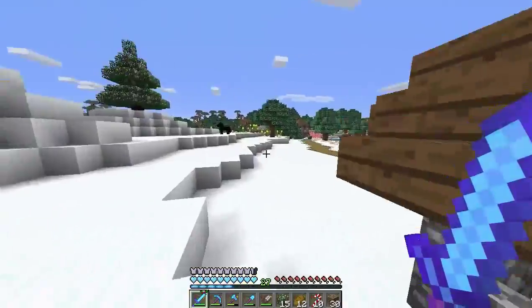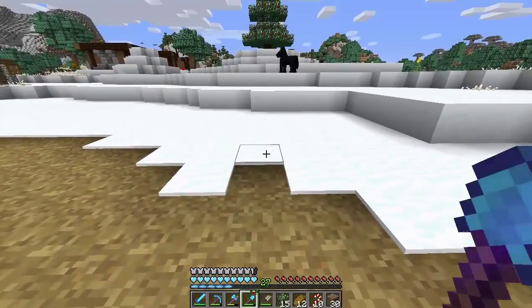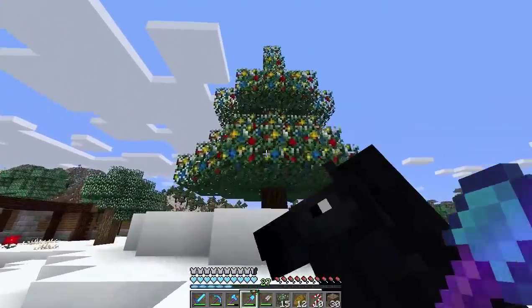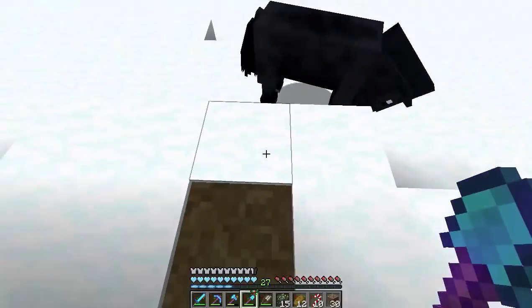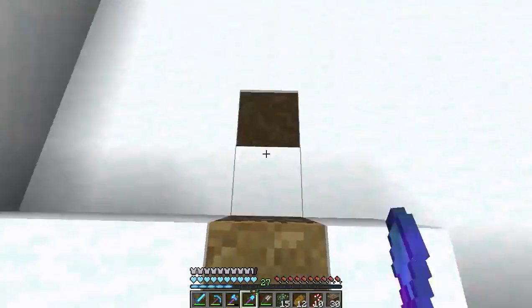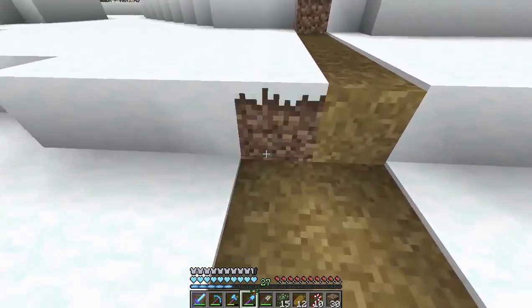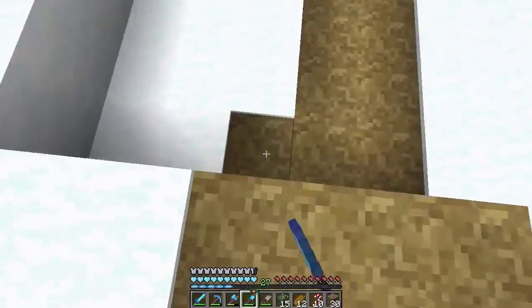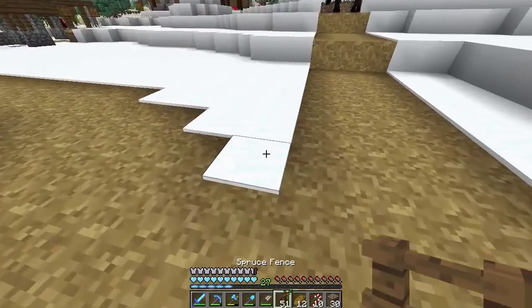We're going to add some decorations as well. We've got to make a path to it too. So we're going to go ahead and start our path. I want to make it even and symmetrical, so we're going to start from the center. There we go, we have our simple little path. Let's go ahead and add the fence post and light right in the corner. We're going to add two of them — this should be kind of cool. I actually have a really neat idea: we can have the lights hanging right above this. Let's put as many of these as possible around here.